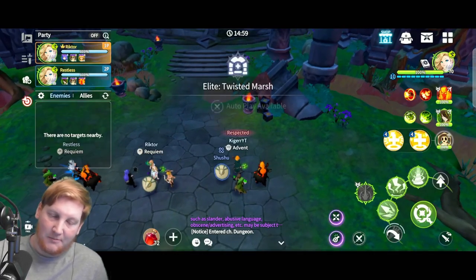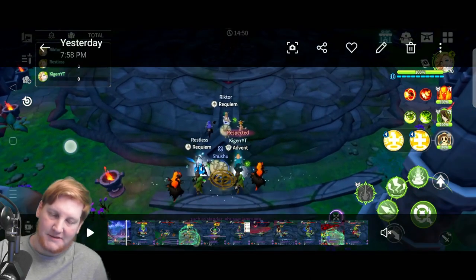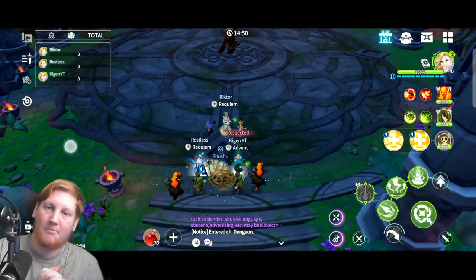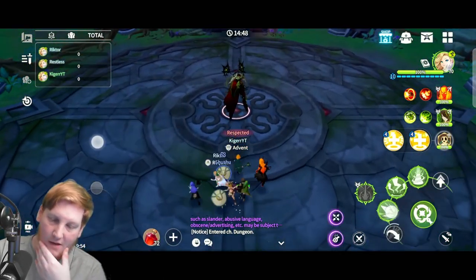This was just a random pickup group already in queue. Primarily you want two damage dealers and a cleanse/healer. The best options are Shushu and Lulu — both do very well in this raid. Shushu has more uses than Lulu in this particular raid, but Lulu is a decent option until you get a bunch of Shushu going.